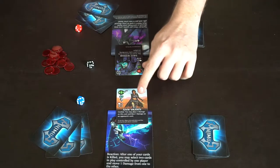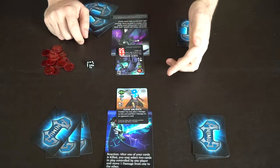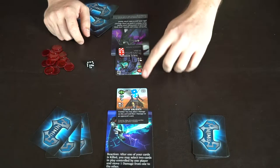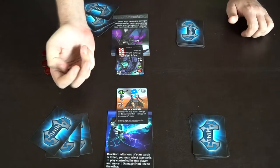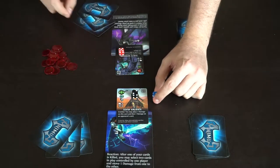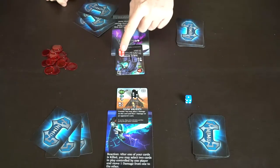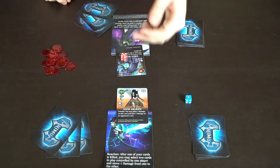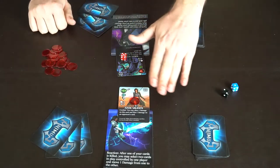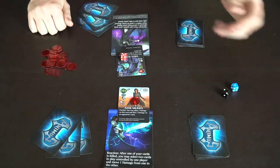To attack, you roll off — my melee of six versus their melee of seven. I rolled a five, they rolled a one. For type advantage, that player also rolls an extra die and picks the best result — a two — so their total is nine and mine is eleven. I win the roll, so they take one damage. If a card ever accumulates three or more damage, it is removed and discarded.